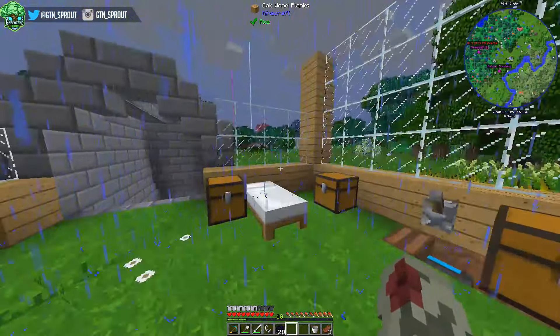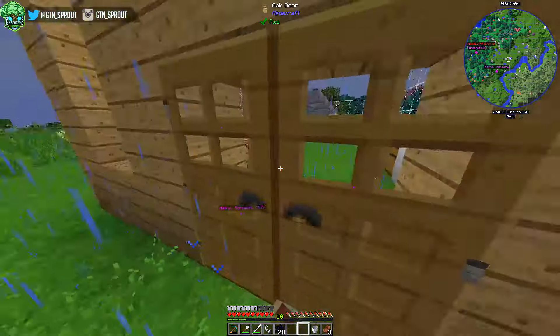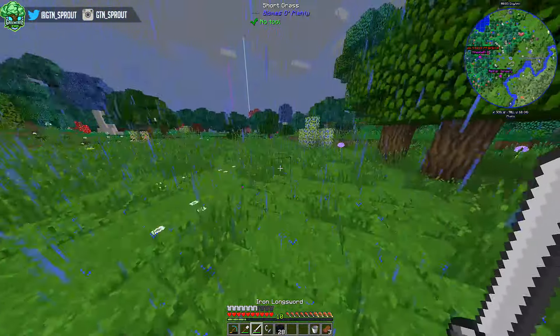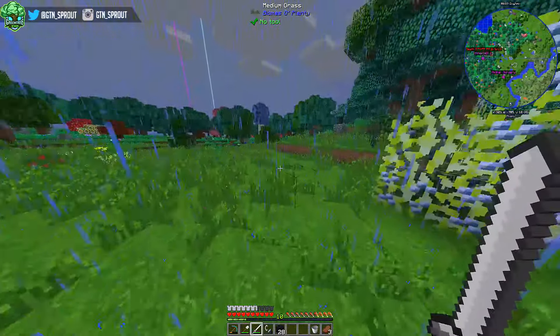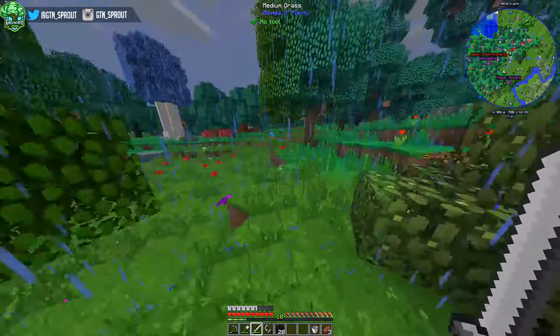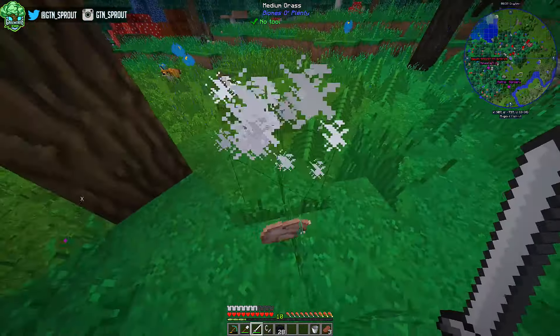We're going to enchant the infinity harvester with haste and a few more modifiers using Tinker's Construct. Before we do that, the first thing we're actually going to need is probably some more food - I've got three steaks but I don't think it's going to be enough, so we're going to look for some mobs to kill and cook. Hopefully you all enjoyed the last episode of us setting up the Tinker's Construct smeltery.